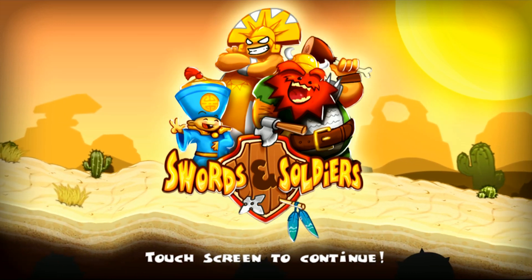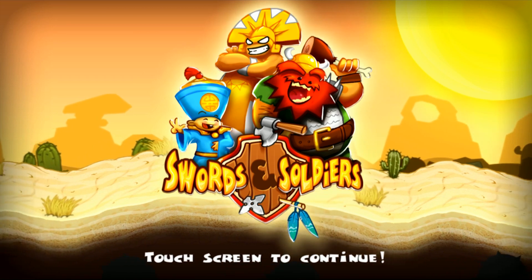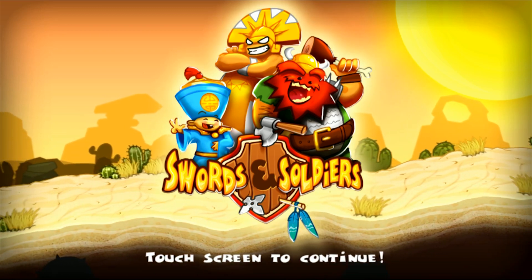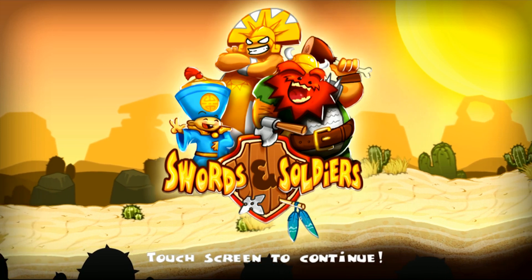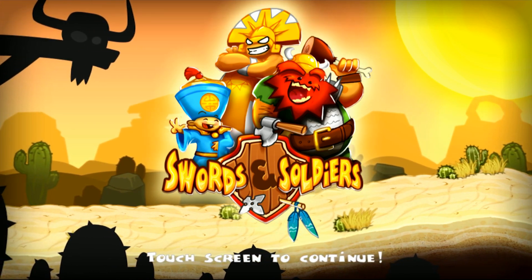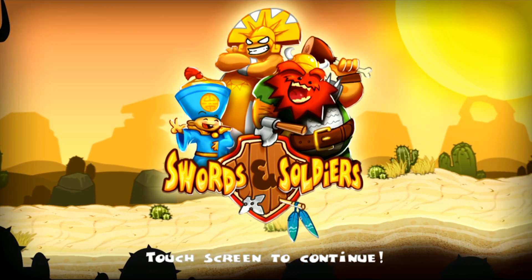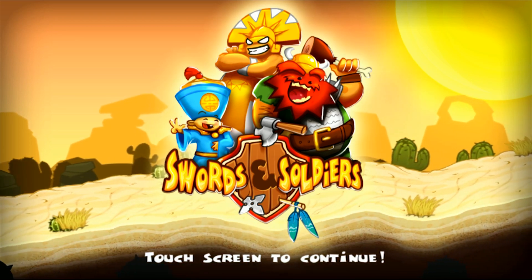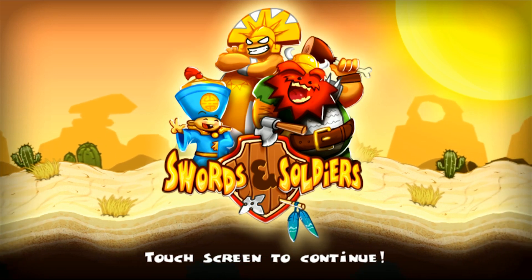Swords and Soldiers is a game created by Two Tribes. It's available on the Google Play Store for $2.99, also available on iOS for $2.99, or there is a $4.99 HD version for iPad. It's also part of the Humble Android Bundle — they just added five more games to it. As long as you donated over the average, you should already have access to this. If not, you can bump up your donation and you'll have access to this game.